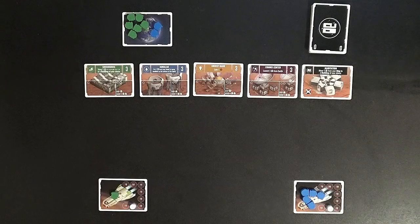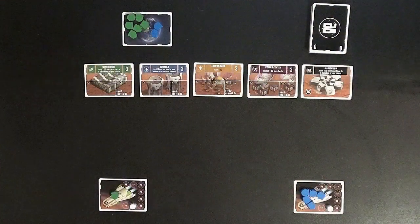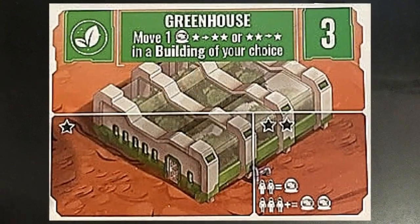The area is set up and ready for play. In the top left corner you have Earth, where the colonists are waiting to be launched into space. The top right corner has your draw piles and eventually the discard pile. The row of cards beneath those two are the habitat modules on Mars. The first habitat module is the greenhouse, which allows you to move one colonist from a one-star location to a two-star location, or move a colonist from a two-star location to a one-star location in any building of your choice.